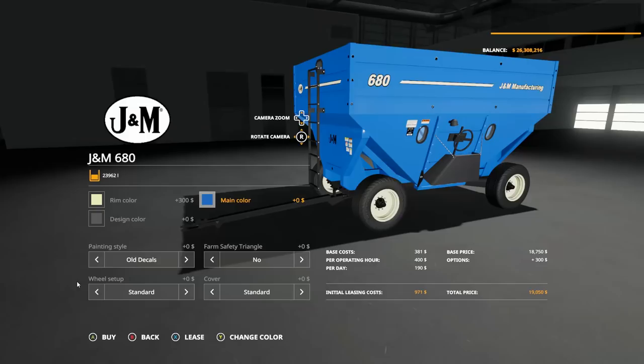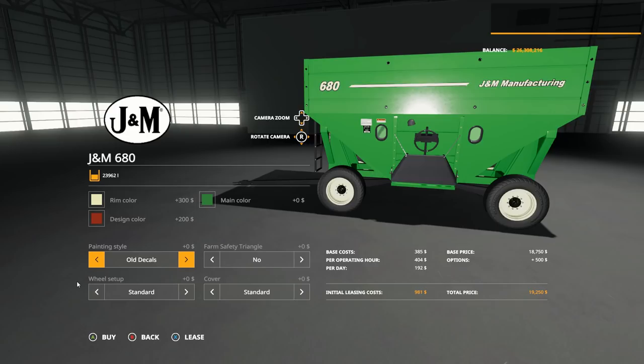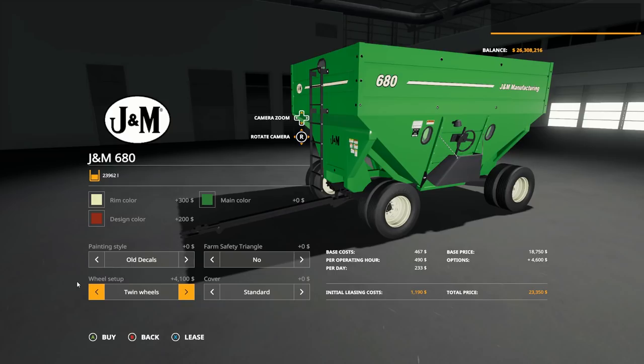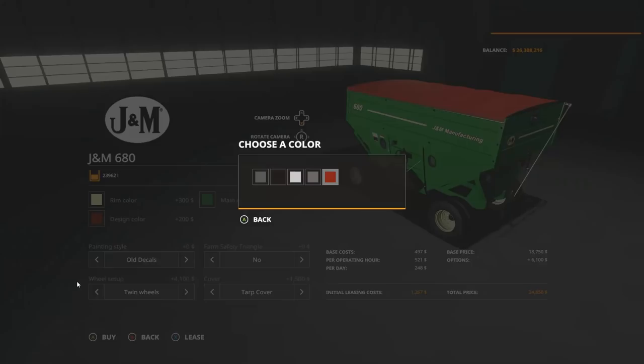The design color doesn't seem to activate for anything obvious. For painting style, you have new or old decals depending on what you'd like. You've got an option to put a triangle up on the back. Wheel setup is interesting — you have standard, wides, and twins. The twins look really great. You also have an option for a cover — just the supports or the full cover. And actually the design color changes your tarp color — nice.